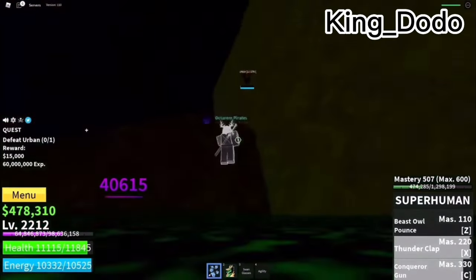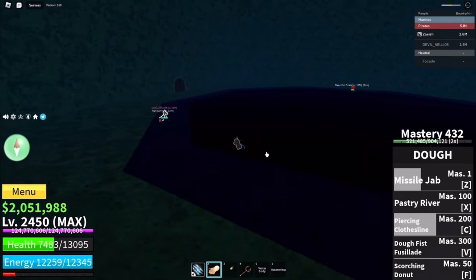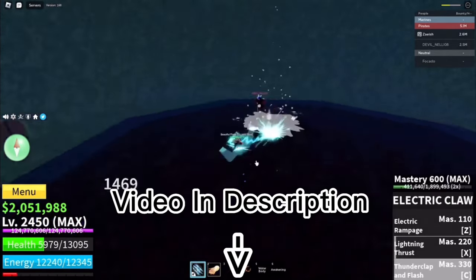When you kill an Elite Pirate, there's around a 2% chance of getting God's Chalice from it. The Elite Pirates have different spawn locations for each island, so I'll put a video in the description that shows all the Elite Pirate spawn locations.